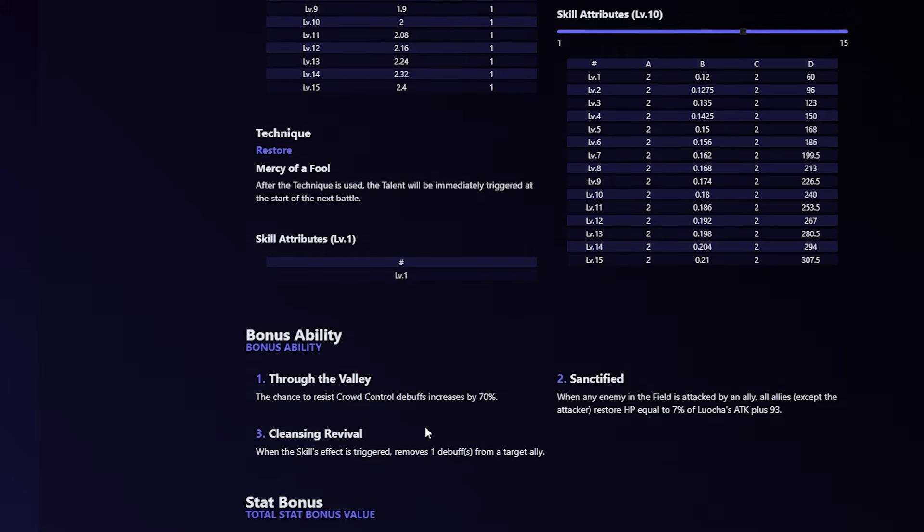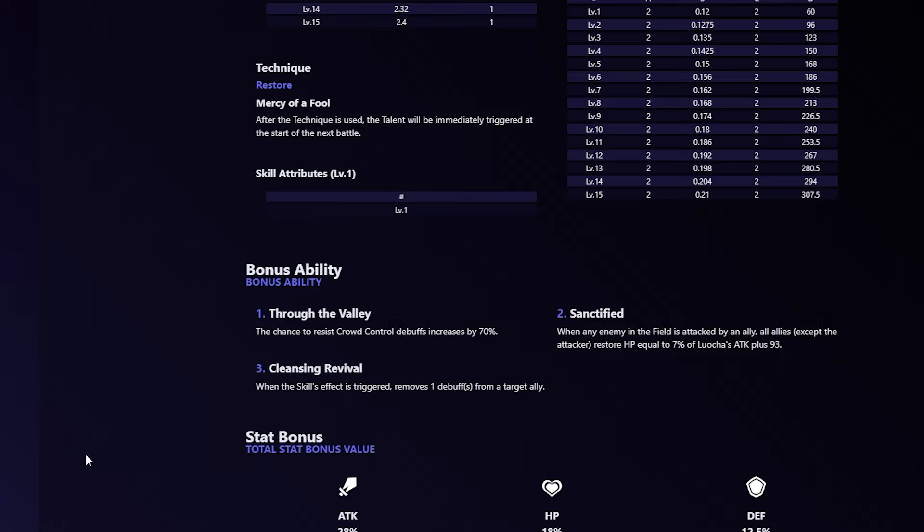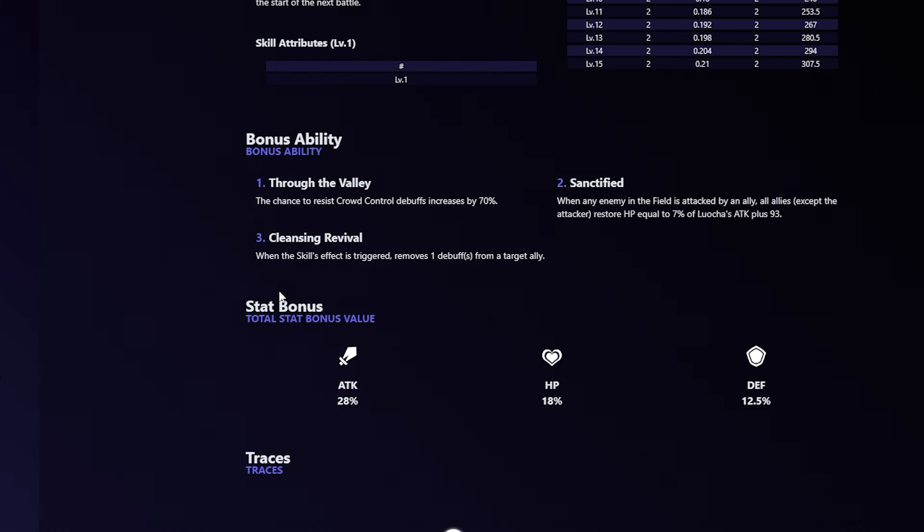Offensive healing is really nice, and he also heals a bunch from his skill being procced. Third bonus ability: when the skill effect is triggered, removes one debuff from a target ally. The cleanse is part of this bonus ability, not the base skill. This does apply to when you drop below 50% because the auto-proc is equivalent to using the skill. So when you drop below 50% and the skill procs, or you just use the skill on someone, it will cleanse them of a debuff.